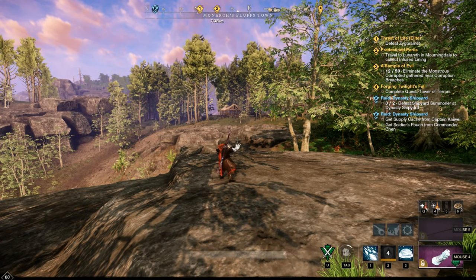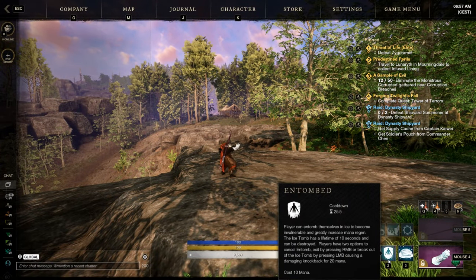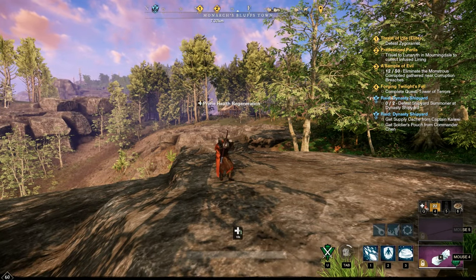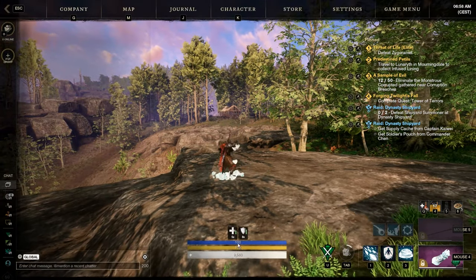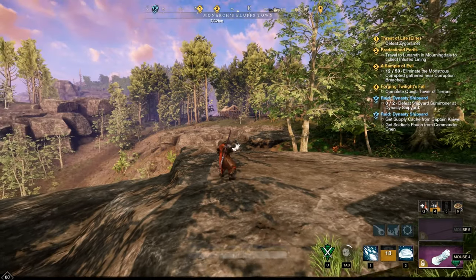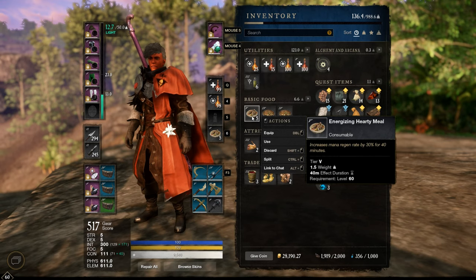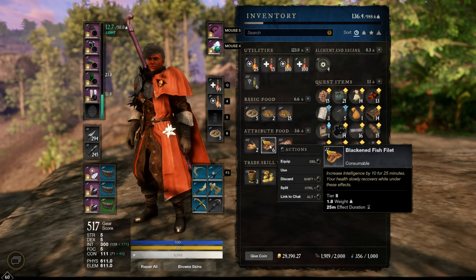Shortly before you use Entombed — the skill that gives you more or less immortality for 10 seconds — use the Infused Regeneration Potion. As you can see, you still regenerate HP and mana over time during Entombed.